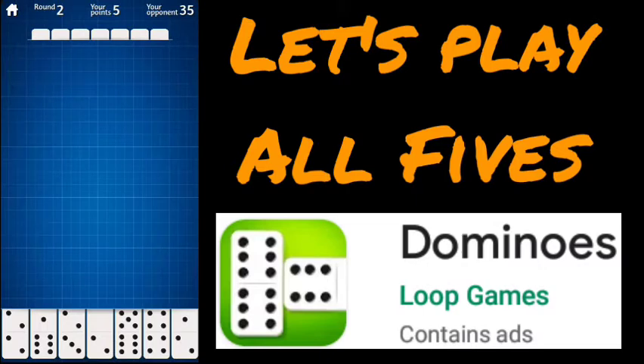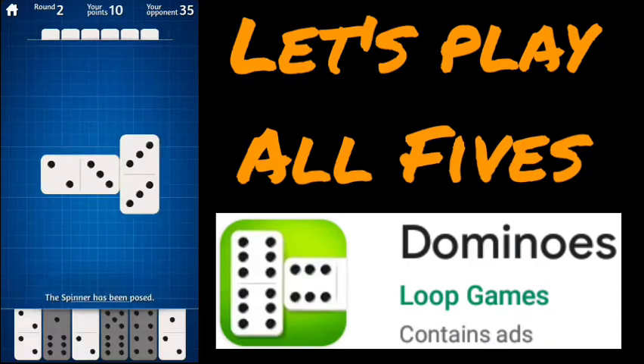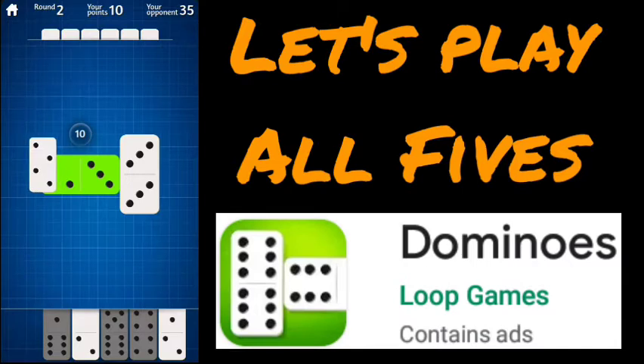On to round number two. We're looking for ways to score in increments of five again. I believe this 2-3 is going to be our first play — it'll give us five points. Now we're up to 10 points; our opponent has 35. Of all the options, I believe this 2-2 will work because it'll give us 10 points — the edge will be 10.